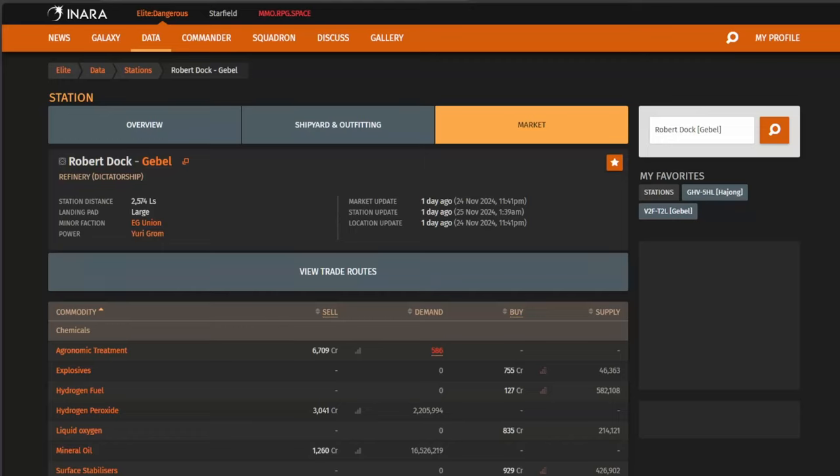Greetings Commanders, this is Commander Atlas Rand and today I want to make a quick video telling you how to find places to go mining for merits. The last video showed that mining for merits was quite profitable, and a lot of comments came in asking: how did you find this? Did you just get lucky? I can't find anything in my power that's like this. What's the process?